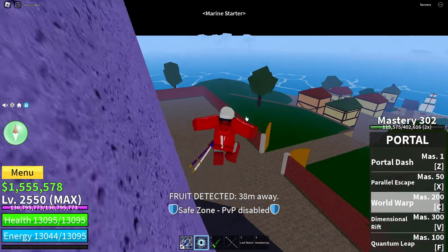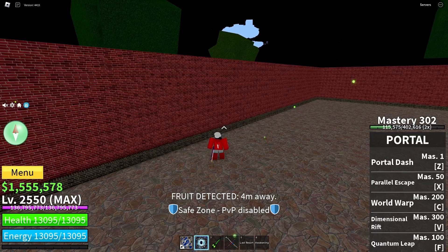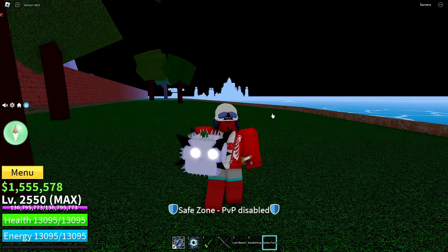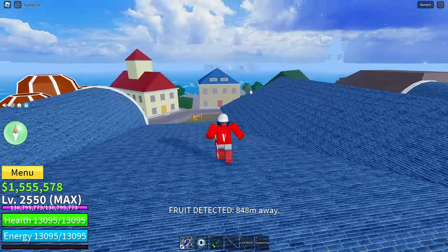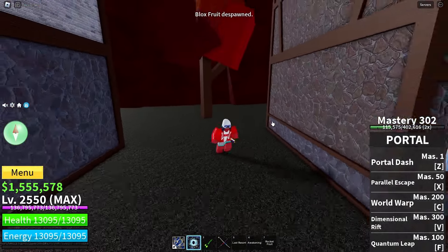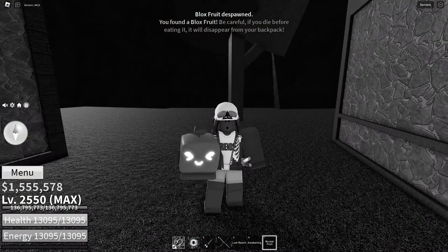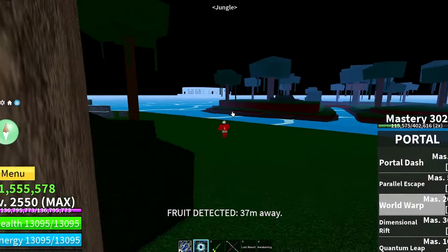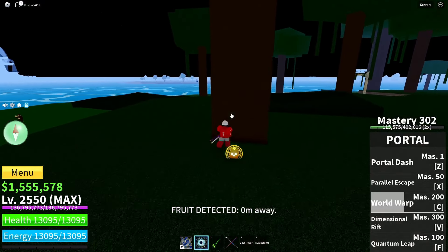New fruit has spawned — looking like this way, somewhere this way. It's gonna be on Sky Island, I'm calling it. I'm getting good at this! I see it — it's Sand fruit, bro. Doesn't even look right, looks like the cheese fruit. I don't know how many fruits we're in now — maybe seven or eight. We haven't gotten a legendary so far, no mythics, nothing really good. The best fruit we've got is Magma.